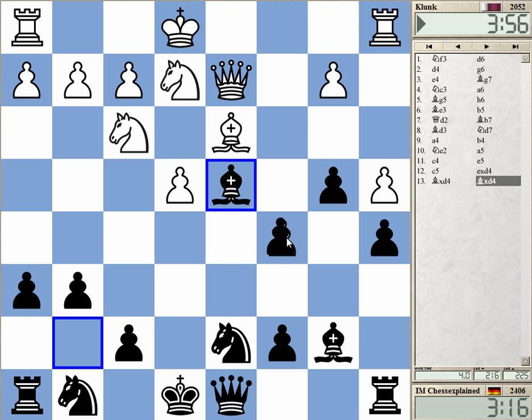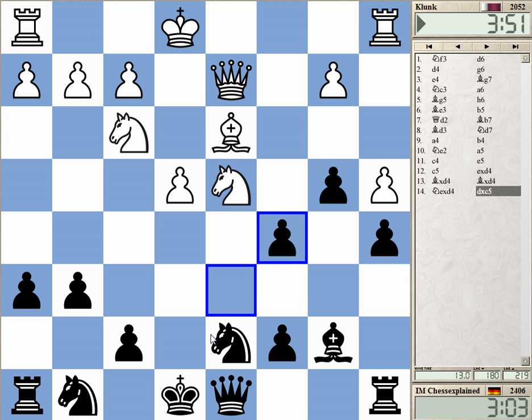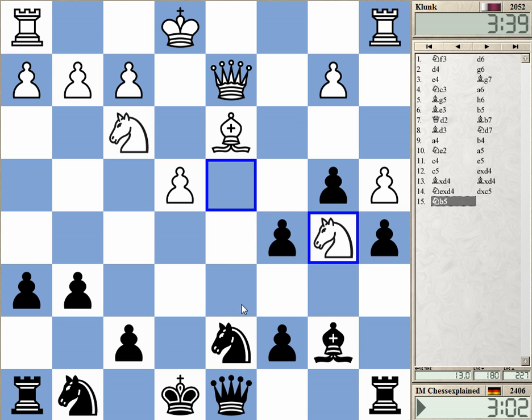And then I grab here — this is so bad. Why go to b5? I can also take with the knight, but he's got this slightly awkward check. Let's take with this pawn. What is the exact problem? I understand that I'm full of weaknesses, but is it really that terrible?